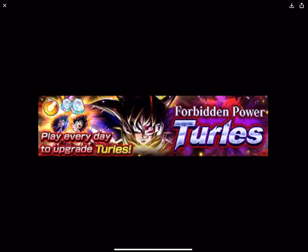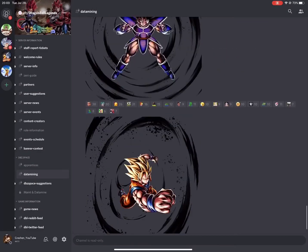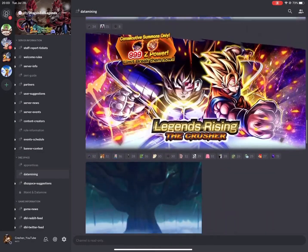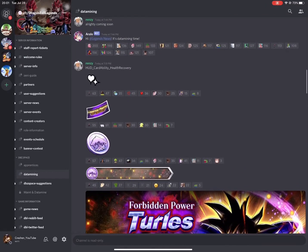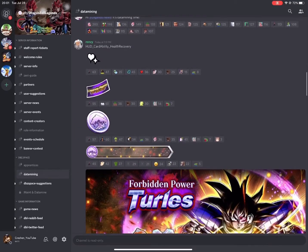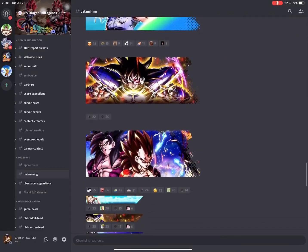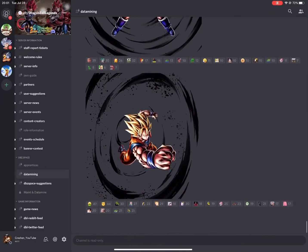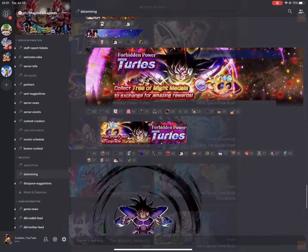I think the daily play event is only for the old Turlis, not the new one we're getting tonight. This update with everything you can see here is dropping tonight. Depending on your time zone it will drop at different times — here in Los Angeles, California it resets at 11 PM. Search up your time zone and convert 11 PM Los Angeles time to find out when it's coming.